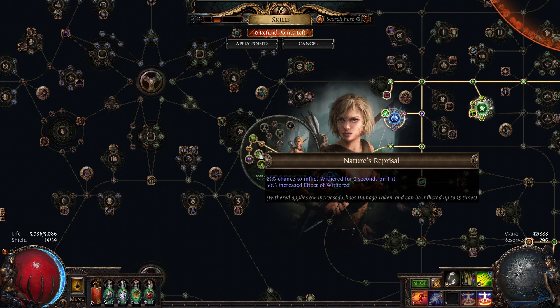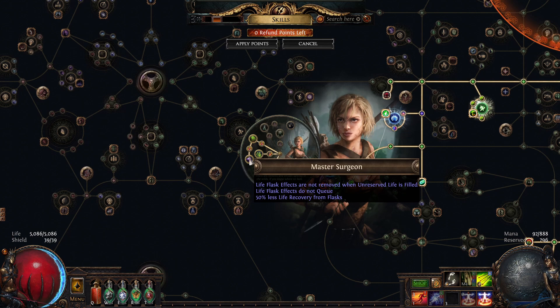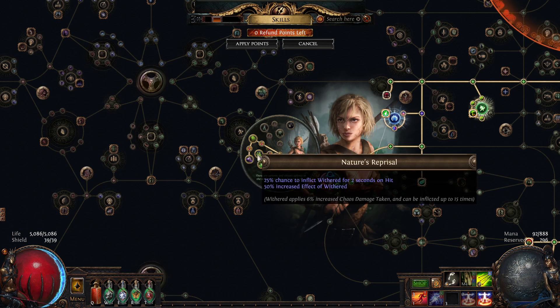Nature's Reprisal seemed to be extremely op. This node basically says: if you can hit the target dozens of times a second, the target will take 135% more damage from chaos damage — due to 6×15 = 90% on normal wither, plus 50% more from the ascendancy. Alongside this over-double-damage node, I read Master Surgeon, which essentially lets you run Righteous Fire for free, giving roughly 40% more damage for casters.